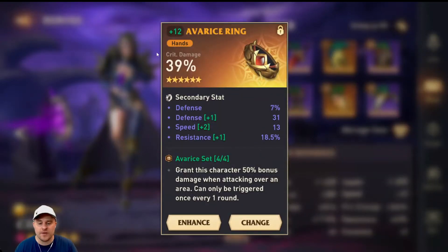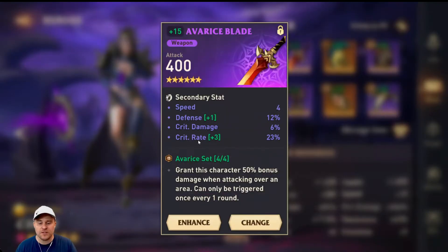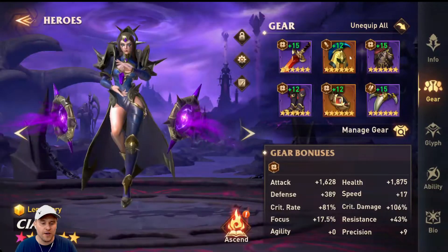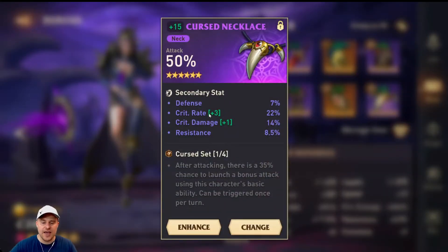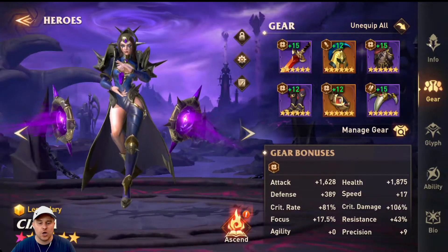I'm looking forward to farming ring charms from the Dawn is Coming event because right now I'm completely out — I just leveled most of this gear fresh. I leveled her weapon to 15, which has a triple roll on crit rate. Leveled the jacket to 15 because it rolled once on crit rate and three times on crit damage — that's the absolute best. The helmet I have at 12, it double rolled on crit rate so I'll most likely keep it there. She has a crit damage ring that needs to get rolled to 15 — it still has 11% crit damage to go.